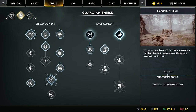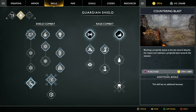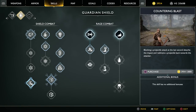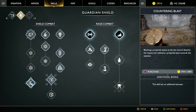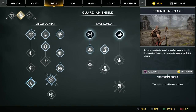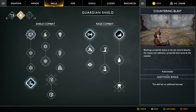In the shield category, I'm liking the Countering Blast. Blocking a projectile at the last second absorbs the impact and redirects it back at the attacker. It's expensive at 3,000 experience, but it's useful and super fun. I wish the redirected projectile did more damage, but it's still useful, so I'm grabbing it.